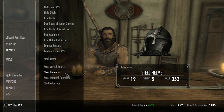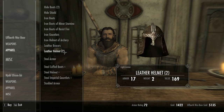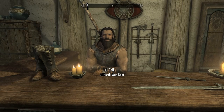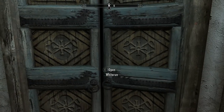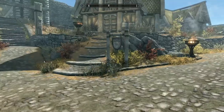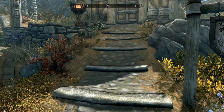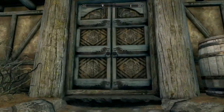Apparel — steel gauntlets. Not getting all excited about any of these items. Let's go try the Drunken Huntsman. I lost it when I pressed shift to run too quickly — it takes the cursor away when I go through a transition.